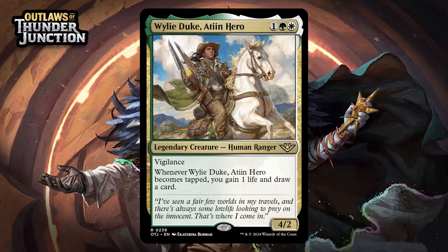And our last multicolored card is Wily Duke, a Teen Hero, which for one generic, a green, and a white is a 4/2 legendary human ranger at rare with vigilance. When it becomes tapped, you gain one life and draw a card. This would actually probably be better if it didn't have vigilance, because then just attacking with it would trigger that great ability. As it is, you have to rely on crewing vehicles or saddling creatures to make it happen. The good news is that's what green-white is about in this format, and the vigilance can kind of be upside.